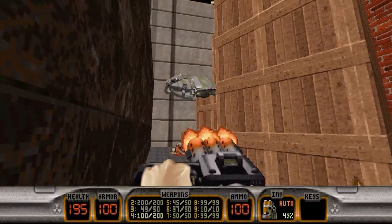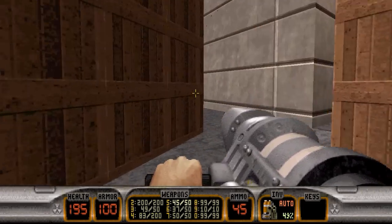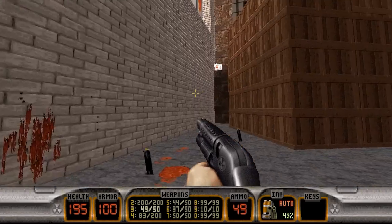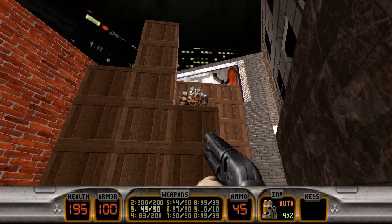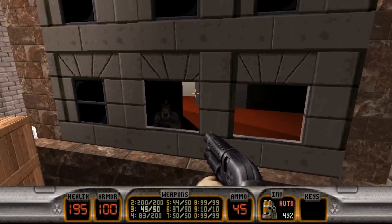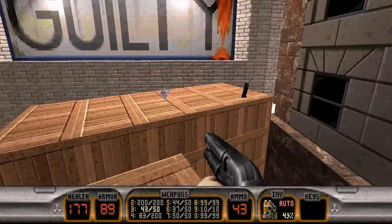So let's get rid of these two. We got pig cops up there. Sweetness. Let's go ahead and hop up. Get these two. Let's hop up onto these crates here. Pig cops there — make sure you get rid of them. We'll get into that building in just a sec here.